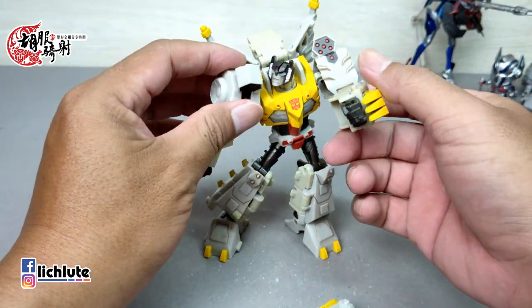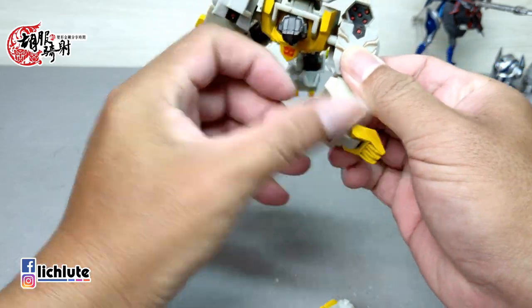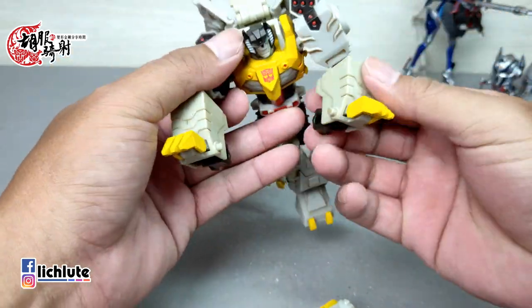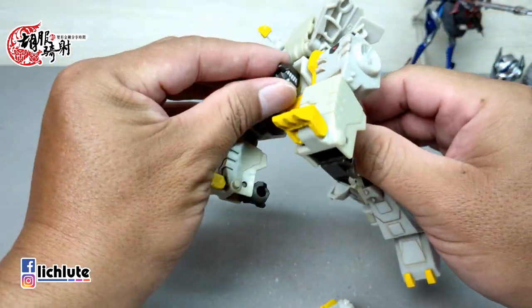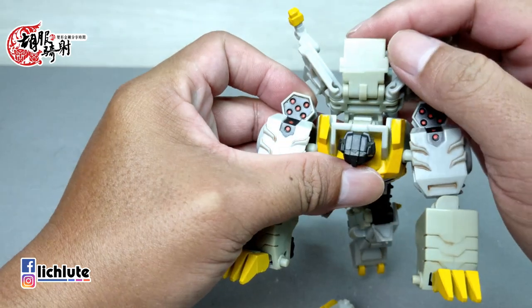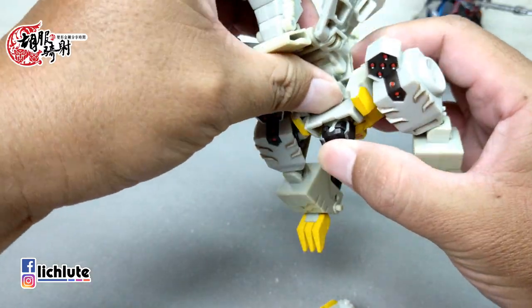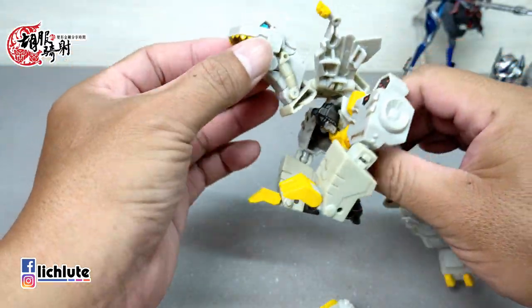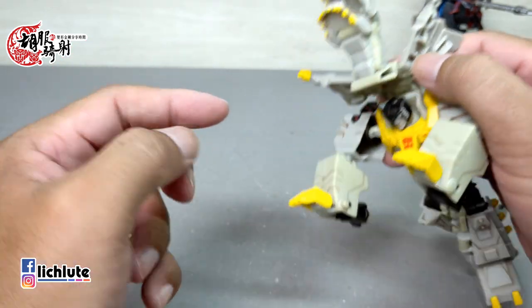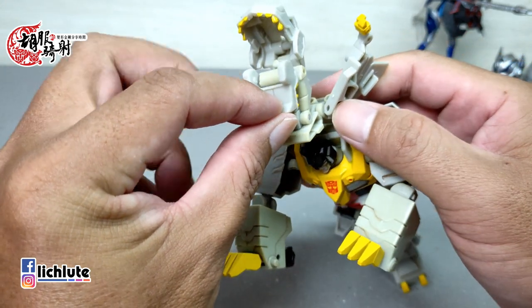现在来给大家示范变形过程。变形比较有趣，先把拳头跟龙爪简单分开，各往两侧分开，转成龙头朝前的方向。把部件稍微松开，这里有个卡扣，把它松开。龙头这个地方有个双动关节，把它整个推到前方来。然后把龙头这个地方给打开——这是这款玩具第二个容易喷剑的地方，第一个是宽部关节，第二个是龙嘴部分，稍微用力推基本上会掉剑，本身是个C型扣。